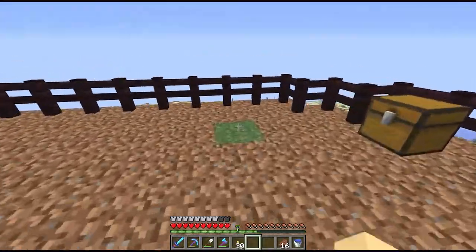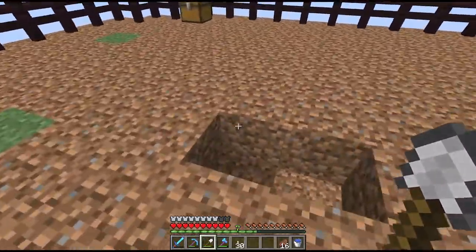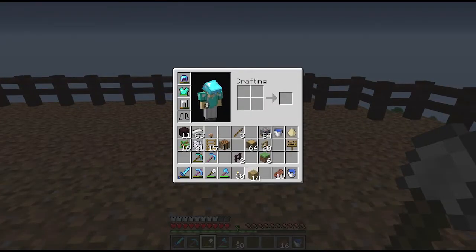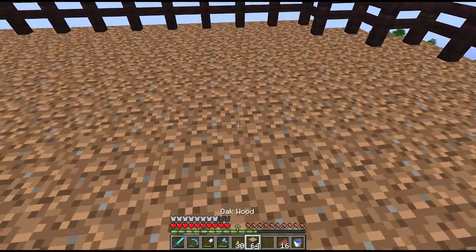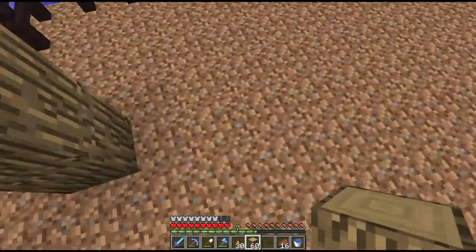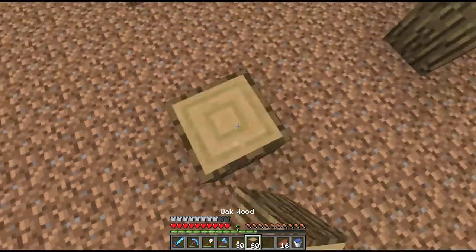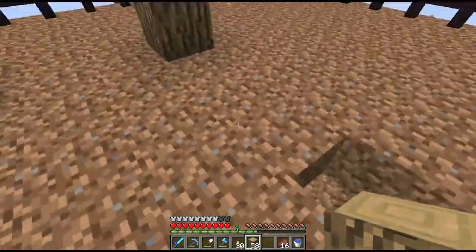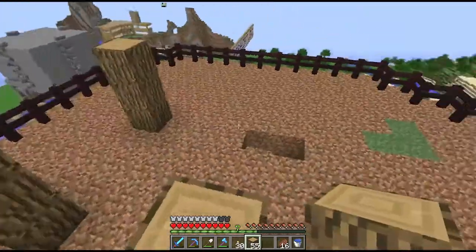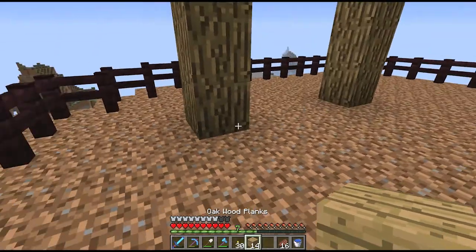Alright, so one thing I did decide is that I'm probably going to put some stone on the bottom of this — it just looked a little weird without the stone, or without some sort of thing besides dirt. I was also contemplating getting rid of the railing, just because I think it would look cooler without it. Let me know what you think in the comments below. I'd love to hear what you think.